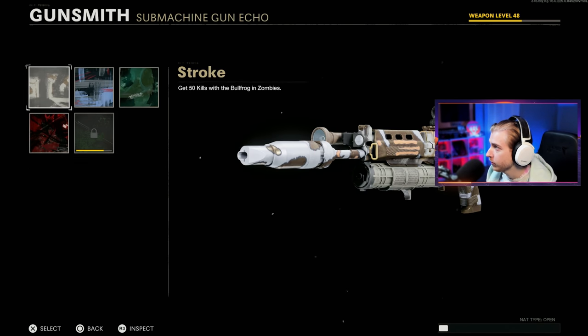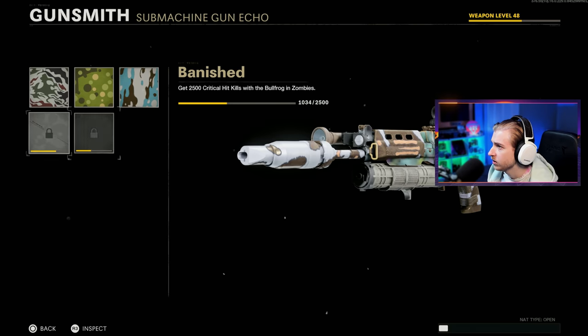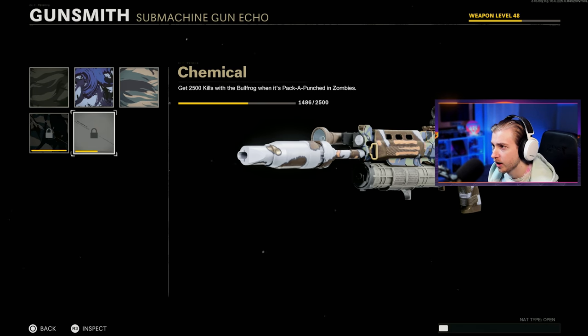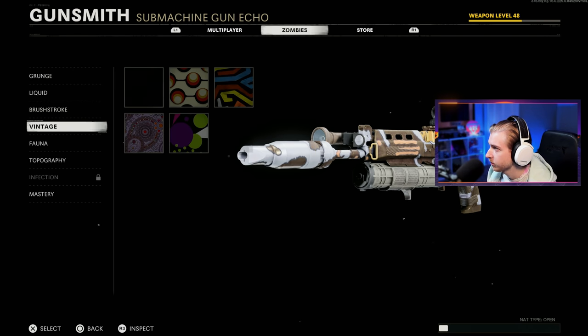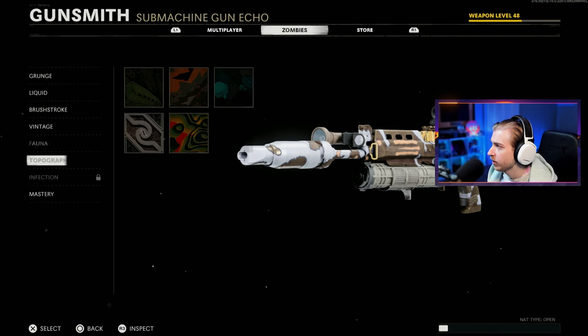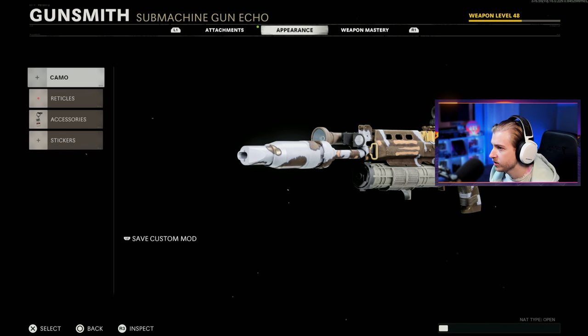Here's my camo progress on the Bullfrog for the Grunge camo. I have everything but the Rotten camo — we need about 600 more kills. For Liquid, we need 1,500 crits. For Brushstroke, we need 1,100 Pack-a-Punch kills. For Vintage, we have that all done. Fauna's all done. Topo is all done. And we're two levels away from unlocking Infection, which we should get pretty easily.